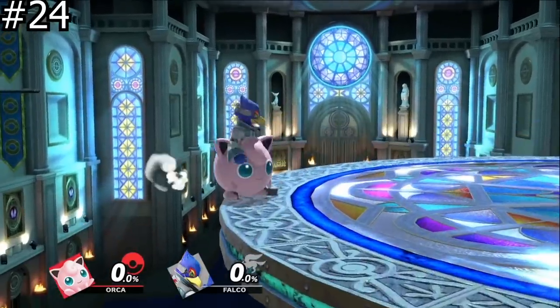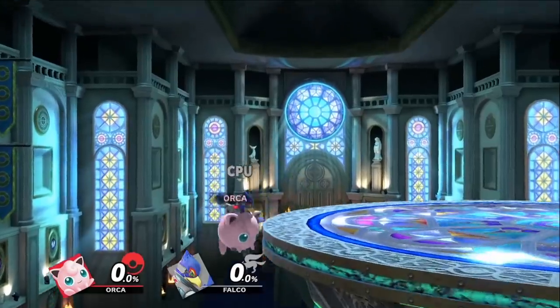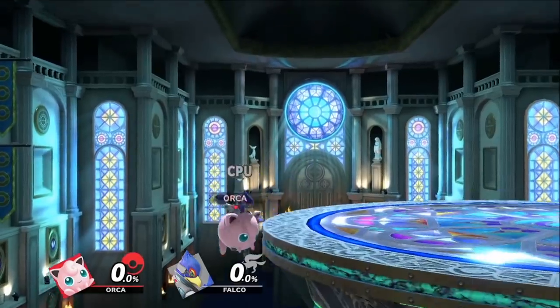You can buffer regular getup to avoid being trumped. Trumping in general isn't utilized nearly as much as it was in Smash 4, but when it does happen, people still seem to be unaware they can avoid it with regular getup. Of course all of your edge options can be punished, including ledge jump, but mixing up what you choose helps avoid that.